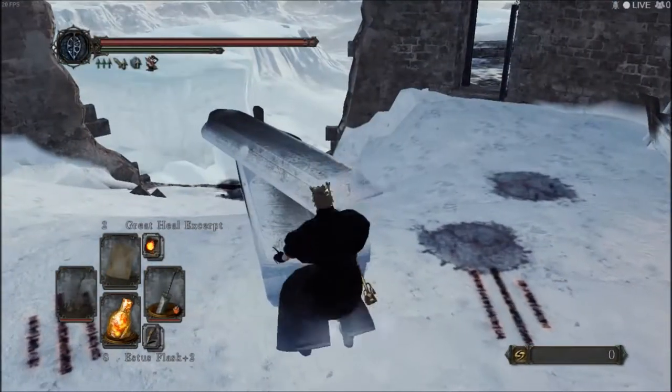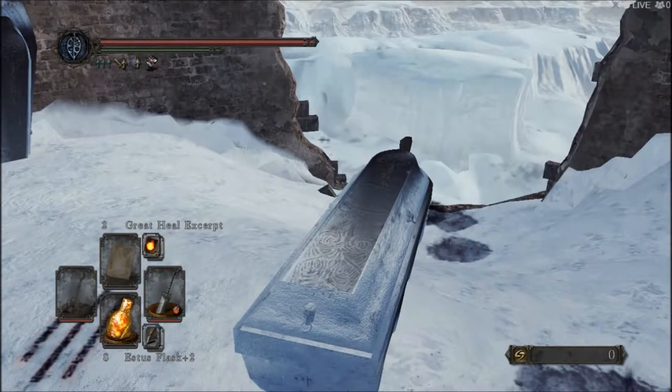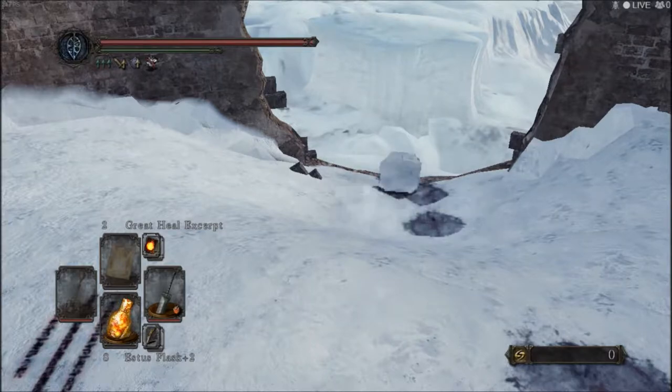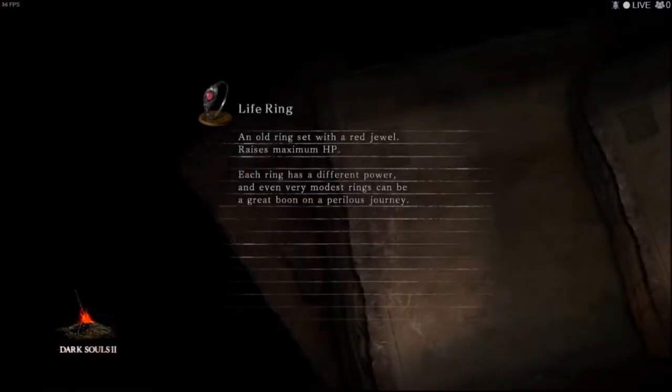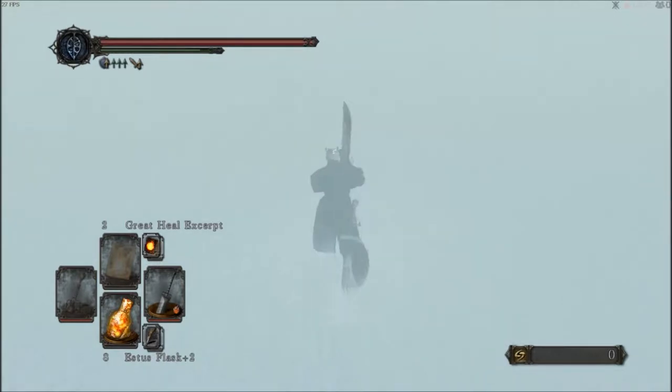Hello everyone, this is 211a and today I'm going to be showing you how to do the Frigid Outskirts area in Dark Souls 2. I'm doing this at roughly soul level 180, so relatively high. Going even higher is okay — it does affect your life, so higher is recommended.